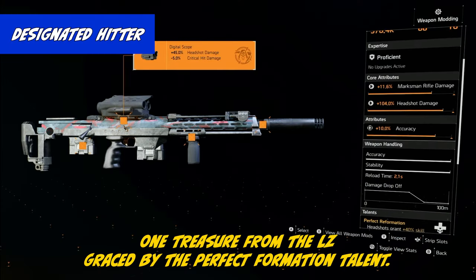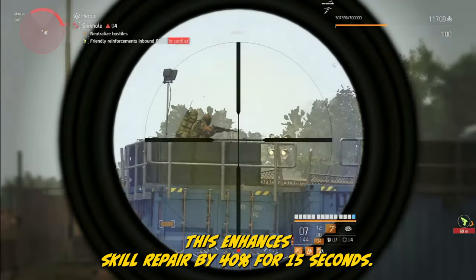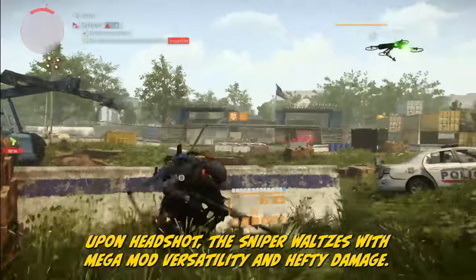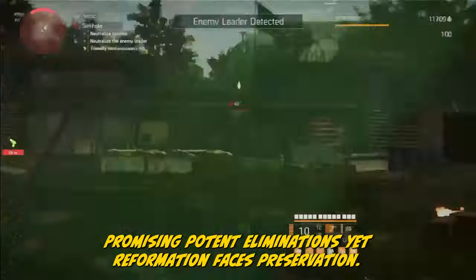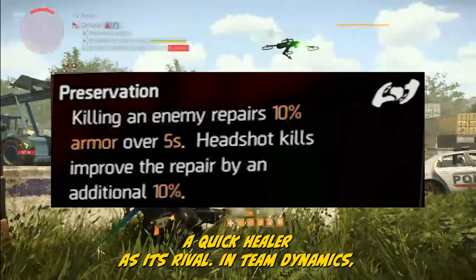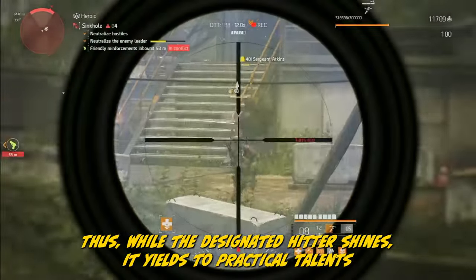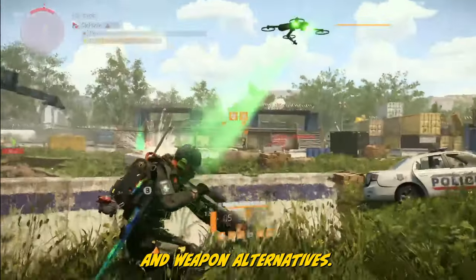The Designated Hitter is an SR1 treasure from the LZ, graced by the Perfect Reformation talent: this enhances scope repair by 40% for 15 seconds upon headshot. The sniper waltzes with mega mod versatility and hefty damage, promising potent eliminations. Yet Reformation faces Preservation — a quick healer — as its rival. In team dynamics, healers opt for broader support, not sniper scopes. Thus, while the Designated Hitter shines, it yields to practical talents and weapon alternatives.